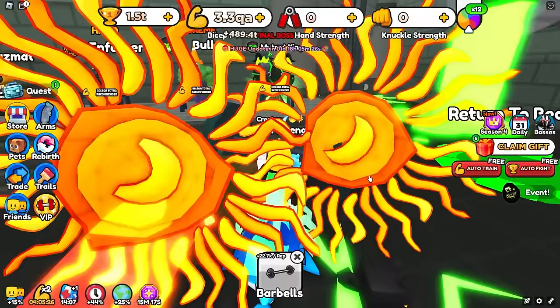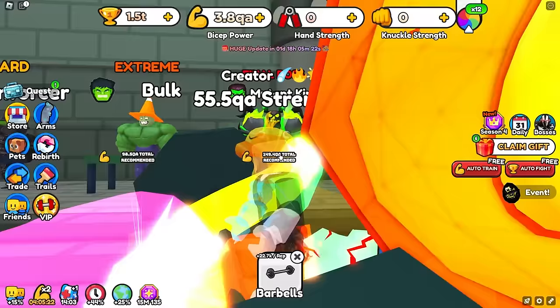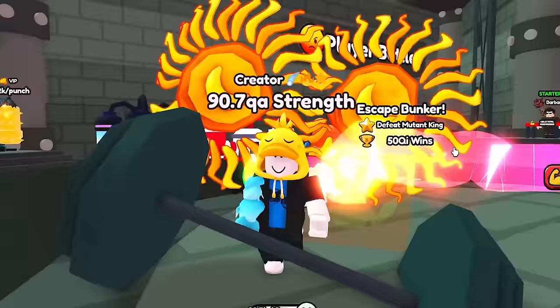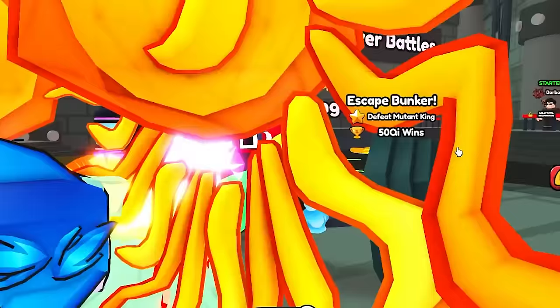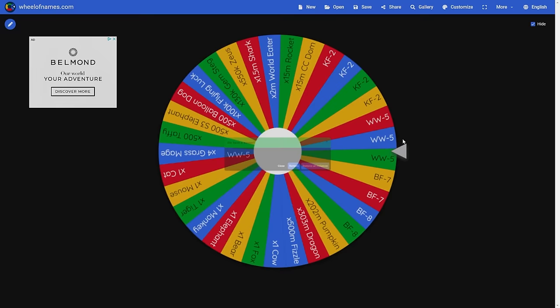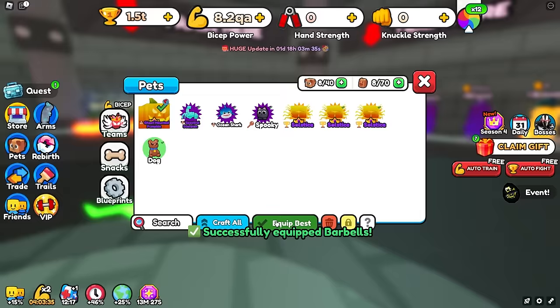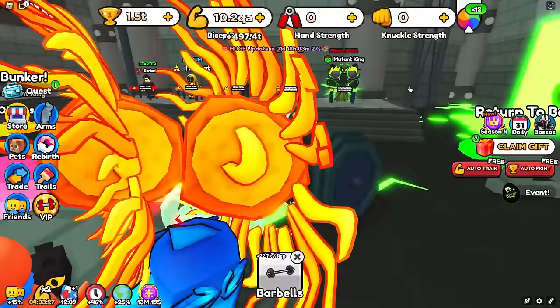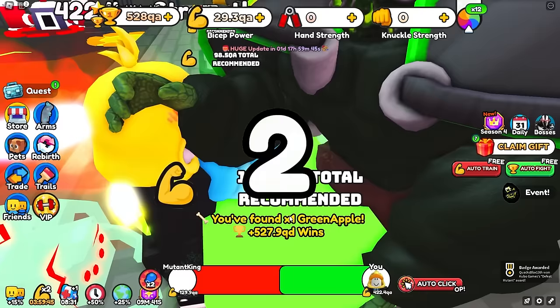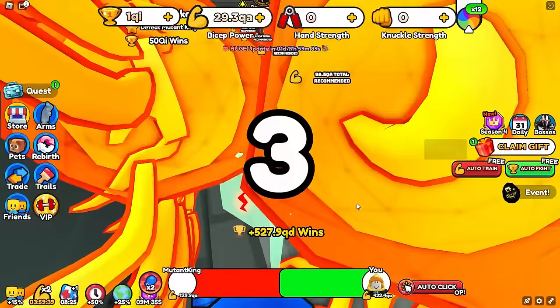With every curl we're getting 7 QA strength from this barbell, and we only need 150 QA to beat this Mutant King final boss. So within like a minute of being in this world, we're going to have the strength we need. It's more the wins problem we're encountering. We have another wheel spin — there's only 3 left, now there's 2 left. There's like 30 pets and I got a 10% chance to get the winner winner 5. And we nail it!